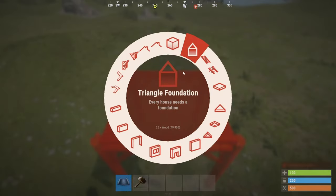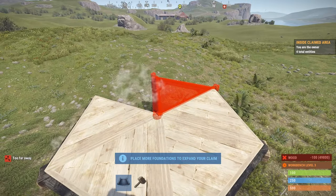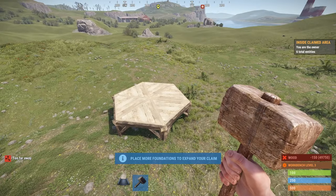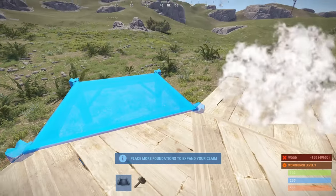Alright, so the first thing you're going to need is six triangles. Then you're going to go out with one square on each side.